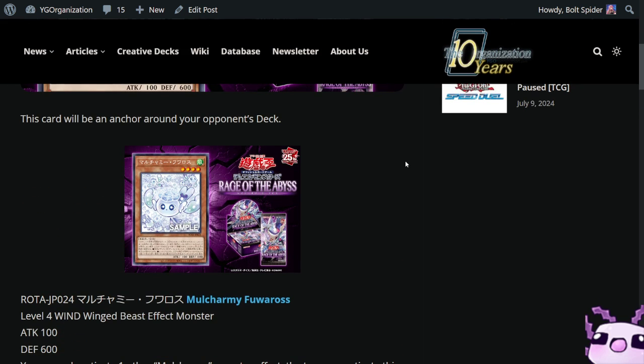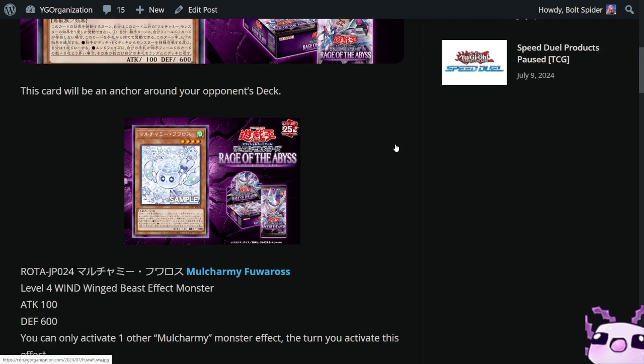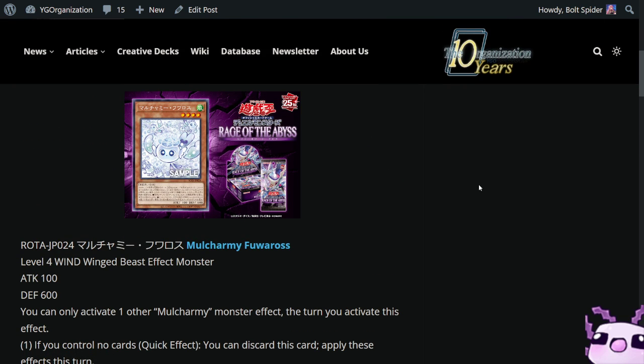I kind of don't like these cards because they are heavily restricted and they do have a huge downside, but that's fine for a hand trap especially at this caliber. Let me know what you guys think about Fuwa Rose. Anyway, I've been Bolt Sweater — see you guys in the next video, goodbye.